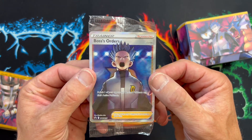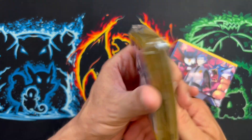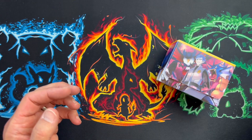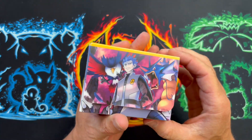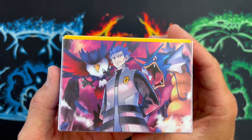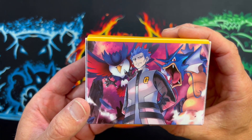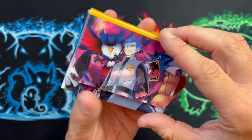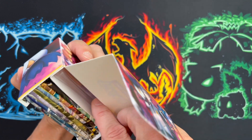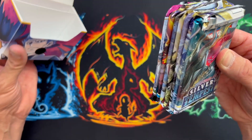This is the whole reason I got the box, really. We've got the sleeves, which you all know about, and they do look amazing. We've got this deck box and it's got that cool artwork — Cyrus of Team Galactic, Gyarados. I mean it's just amazing. I do like that it's got this little velcro thing here. More tokens too.